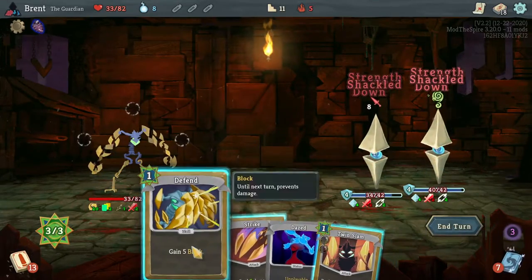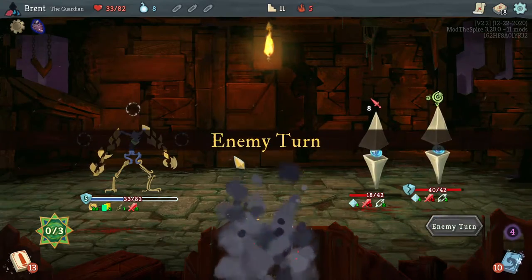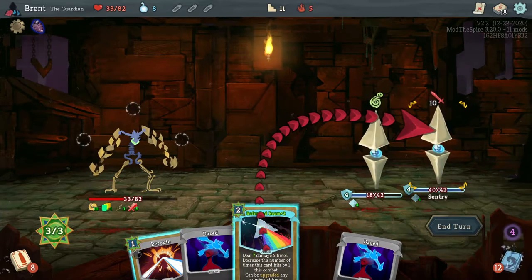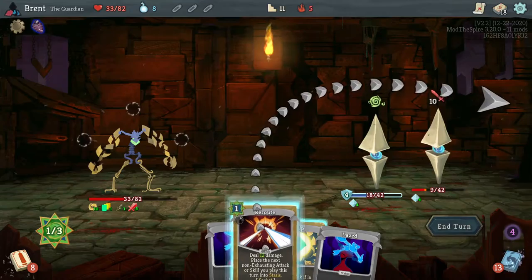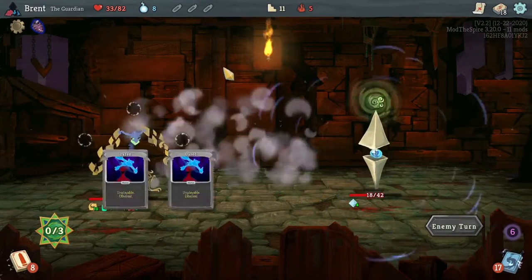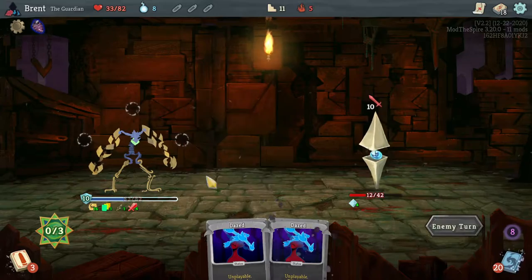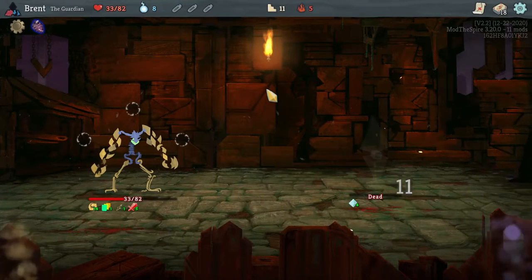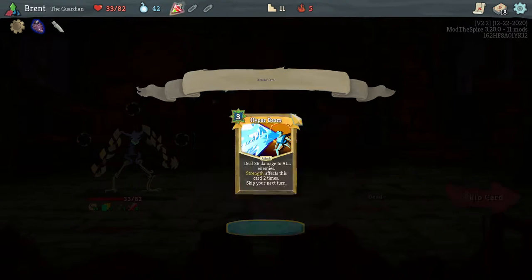Going up to 3 strength. Still got the buffer. Refracted beam — 35 plus 12 should kill him. We keep our buffer and continue to add strength. Another free attack, and just a big attack — not quite, but it's enough. Shark's cheat sheet — whenever you end your turn with no cards in hand, draw a card next turn. Not bad. I don't think we're emptying our hand that often, but not bad. There's our finisher — we actually have a decent setup here.